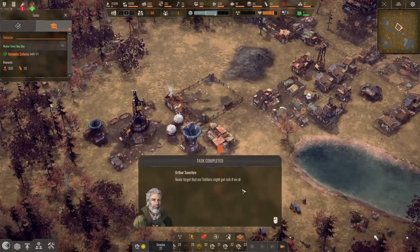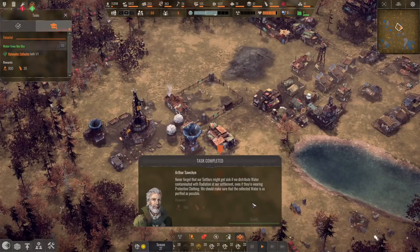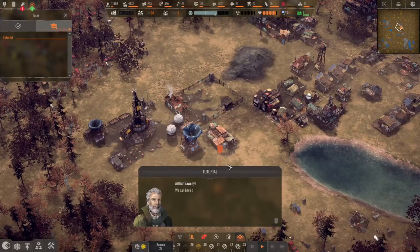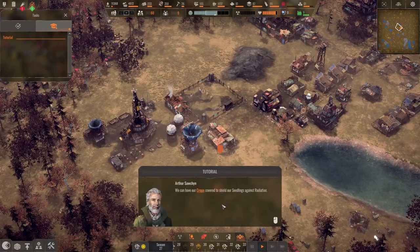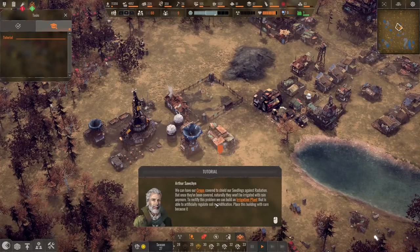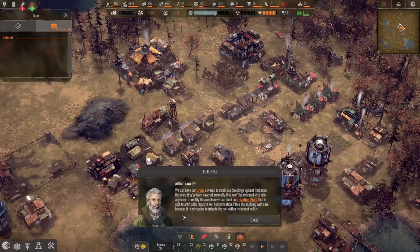Never forget that our settlers might get sick if we distribute water contaminated with radiation at our settlement. Even if they're wearing protective clothing, we should make sure the collected water is as purified as possible. We can have our crops covered to shield our seedlings against radiation, but once covered, they won't be irrigated with rain anymore. To rectify this, we can build an irrigation plant that is able to artificially regulate soil humidification.